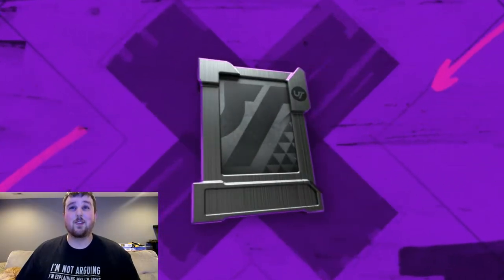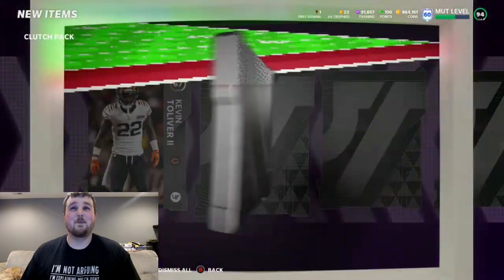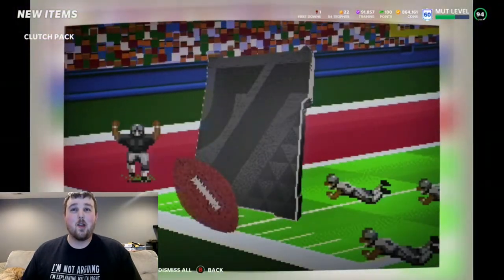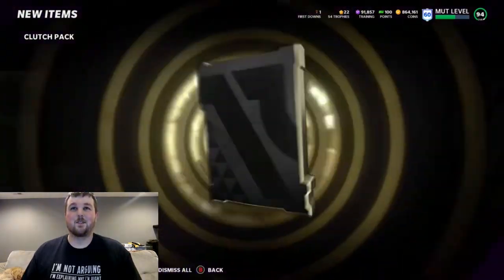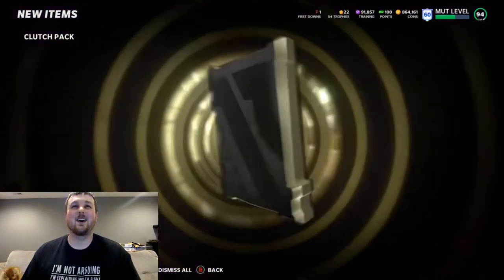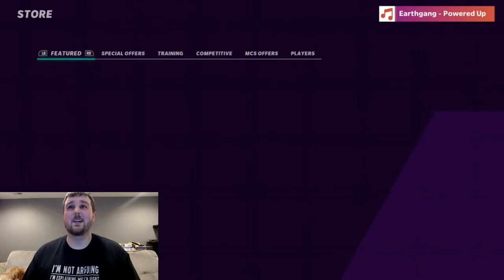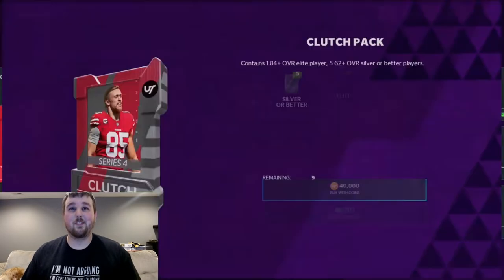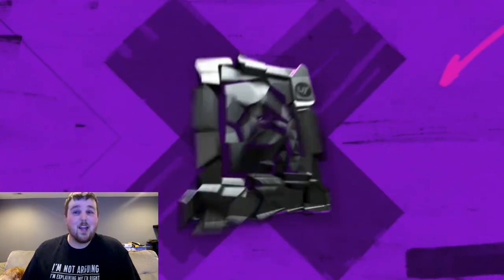We're just going to do a quick little video today. We're going to do all 10 of these Clutch packs. Clutch packs do tend to be kind of rough for me, but we'll see what we can get. And we get an 84 Devin Hester there. I thought it was a great card two months ago, three months ago, but it's a little outdated now. Orlando Pace Power Up — that's all we're getting out of that pack, which is a little rough.